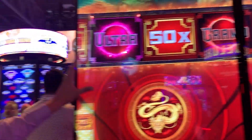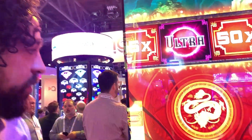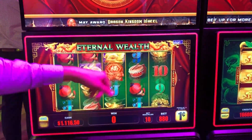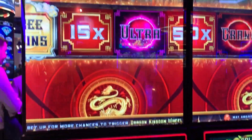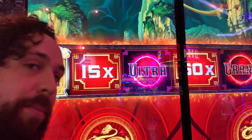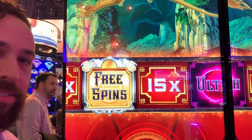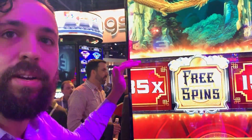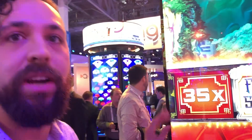The closer the wheel gets to the bottom, the more likely it's going to trigger the wheel. Everybody on the bank is playing — everybody is accumulating these wilds, and the wheel is moving down for everybody. Somebody on the bank is going to win it. The more people on the bank, the more likely it's going to trigger. It can trigger up high — there's definitely a chance for that — but the closer it is to the bottom, the higher the chance for trigger.